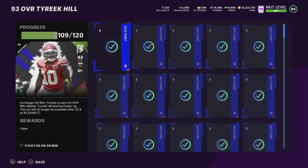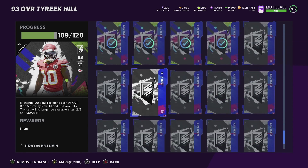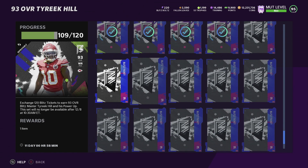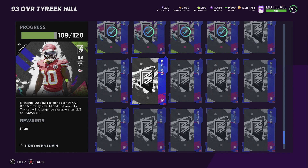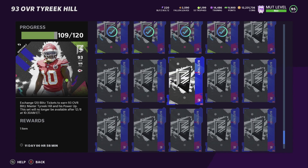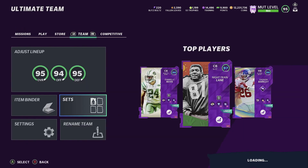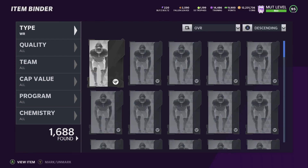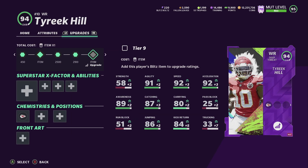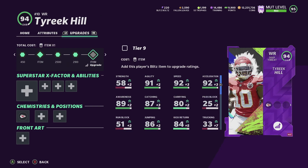I'm thinking of doing Tyreek Hill first - I'm not sure, I might do Cam Chancellor first, but everybody's going to try Tyreek first. Right now we only need 11 more tickets to get Tyreek Hill, so by the next store offer at 4 p.m. I'll be able to get him. You can see his card - you can power it up all the way to 91. It costs 2,100 and 2,500 training, so 4,600 training total.